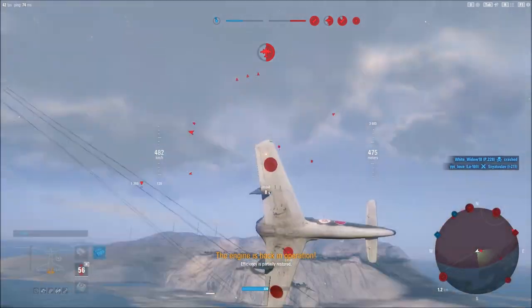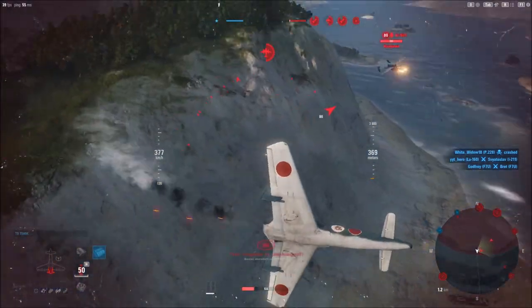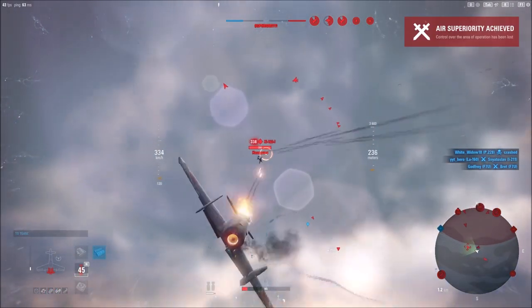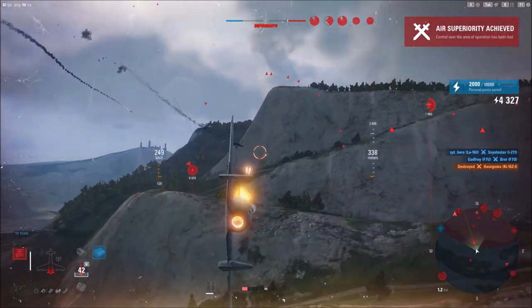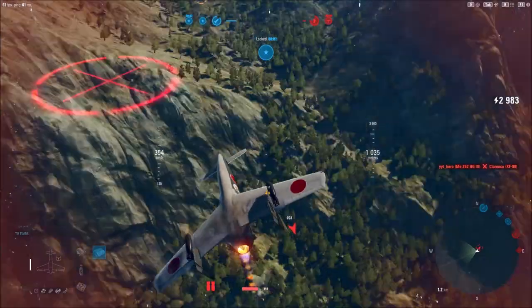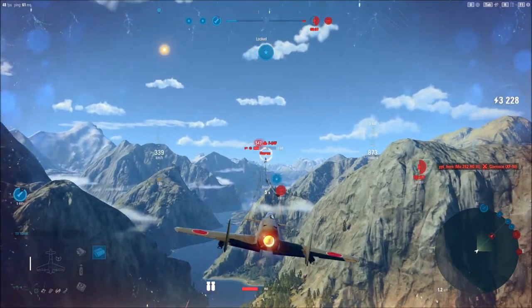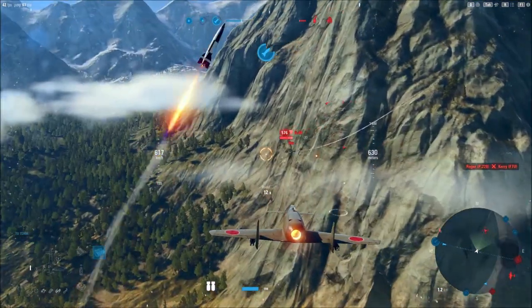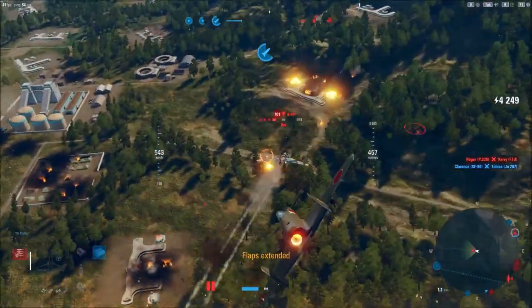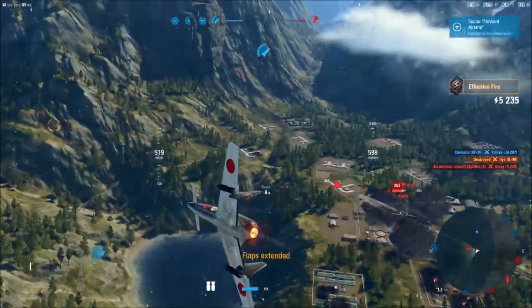We'll take it in on the chin here. We're going to use our extra roll maneuverability and hopefully cause this Kai to overshoot us. That's how it's done. Let's see if we can keep our distance this time.